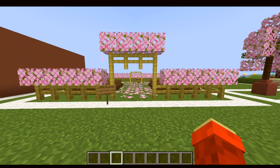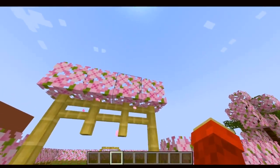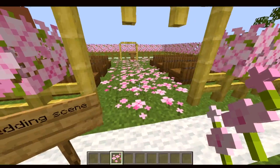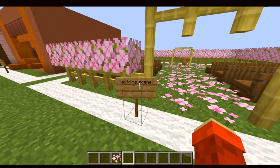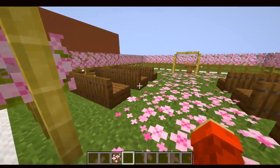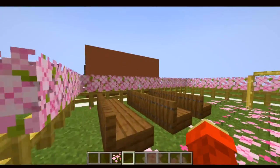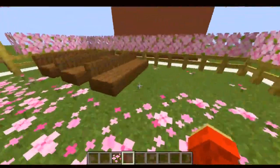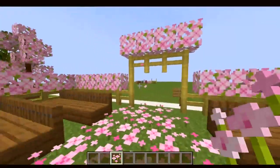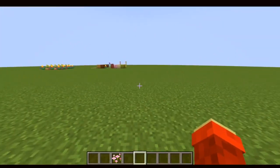The fourth build hack is another scenery build hack involving the new cherry leaves, bamboo, and pink petals. This scene is a wedding scene — it's supposed to represent a wedding, with nature all around. It's a really nice build hack to show off, especially with how pretty and romantic it looks. There's also some seating for the guests.